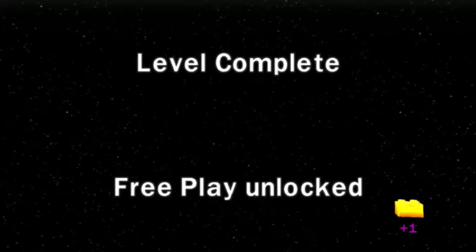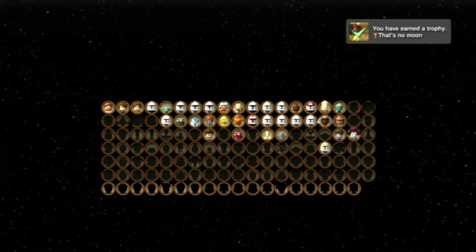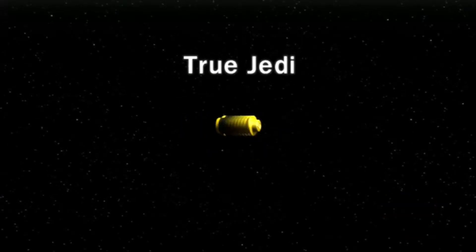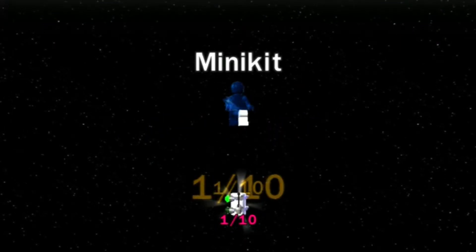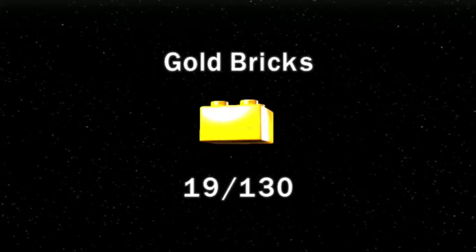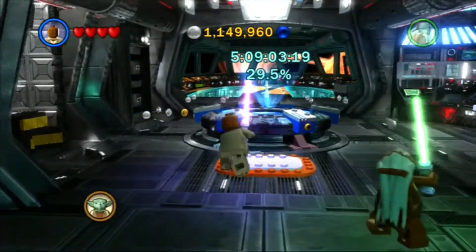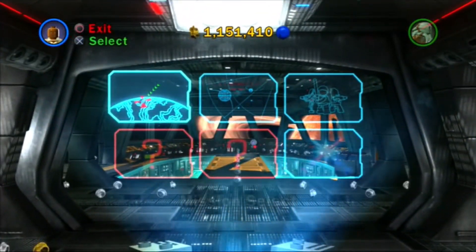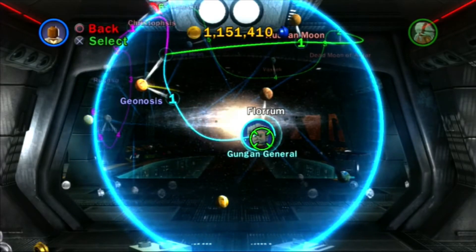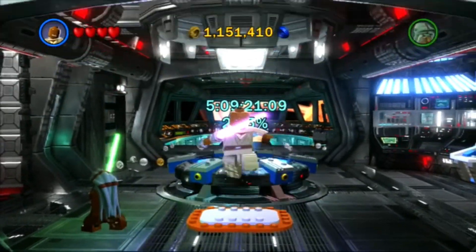That went really well! Sadly these battlefield segments can be pretty short, but they're still a lot of fun. We got the true Jedi, a good amount of studs, and one mini kit — I wonder which characters you get for these. We're now at 21 gold bricks, so that went really well. Everyone, that is going to wrap up this episode of LEGO Star Wars 3. In the next episode we are going to go to Chapter 2 of Dooku's story. Thank you so much for watching and have a great day, guys — bye!